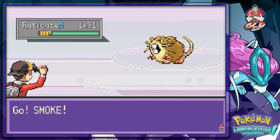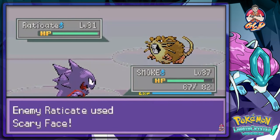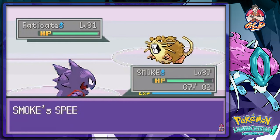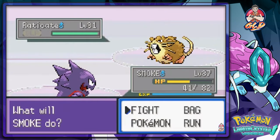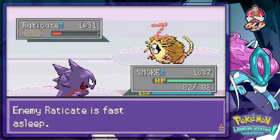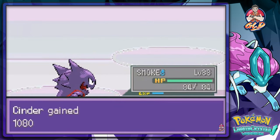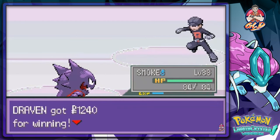He's coming out with his Raticate and I'm coming out with Smoke. Oh no wonder — I picked the wrong move. Let's go with Hypnosis and Dream Eater. That's exactly it — man, Draven, you are a dumbass. A pure dumbass. Eat those dreams. I unknowingly and foolishly used up a bunch of Dream Eaters without noticing. That's what happens when you have dyslexia, you guys.